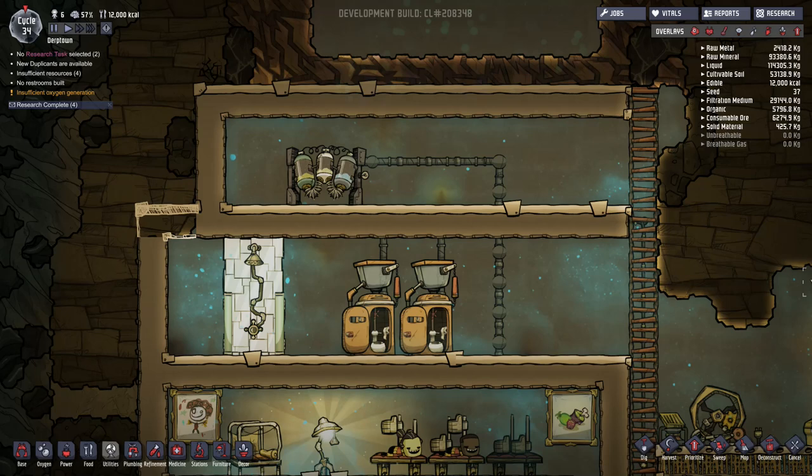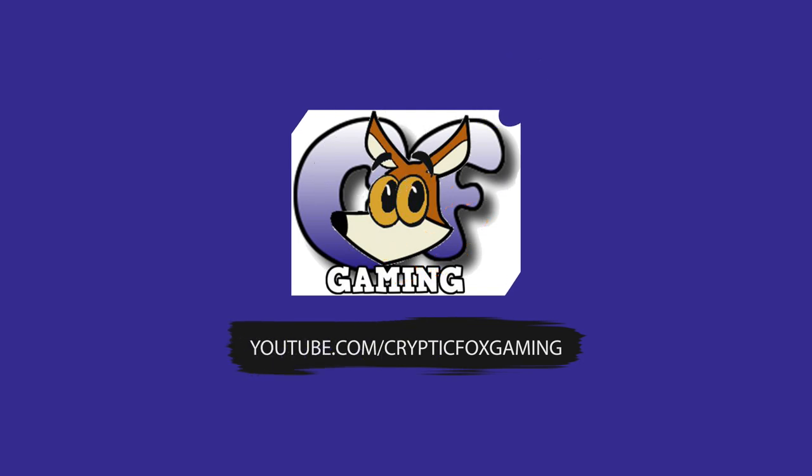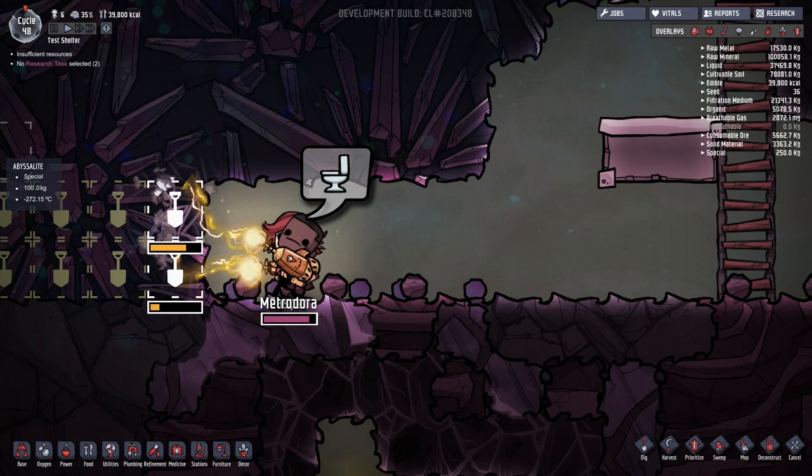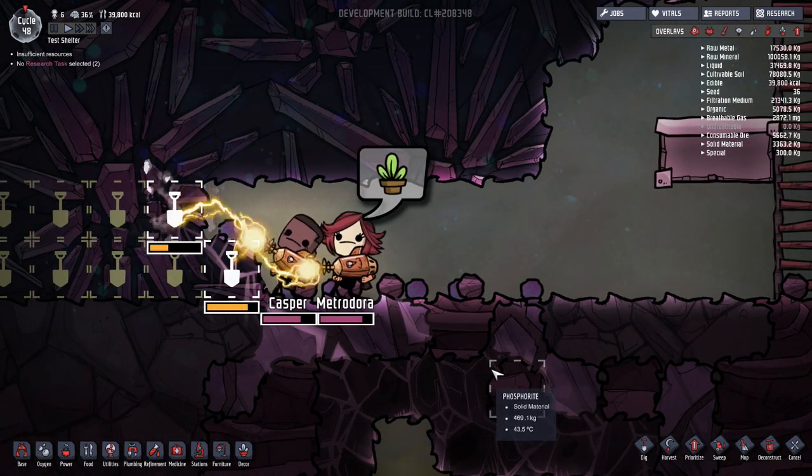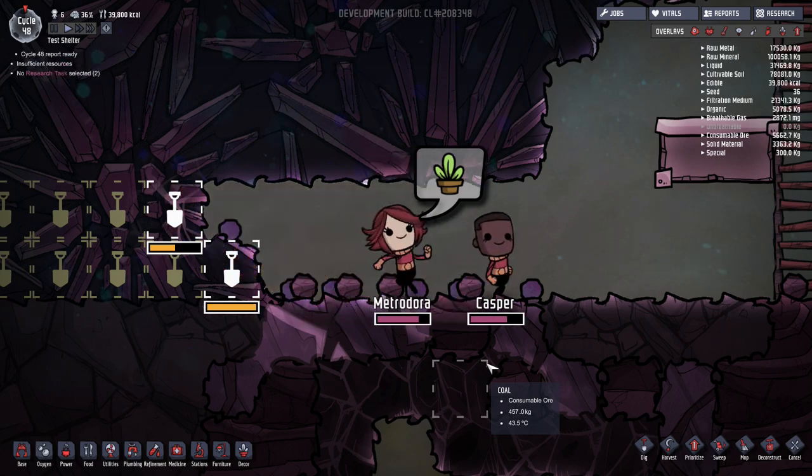Hello everyone, I'm CrypticFox and this is a brief tutorial on how to make a self-sustaining bathroom so you don't have to keep pumping water in but can still use your shower and your lavatories. Having some kind of bathroom facility is one of the earliest necessities in Oxygen Not Included — it's actually the first one because you'll already have oxygen when you start the game.